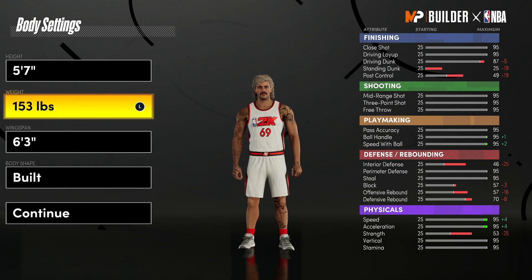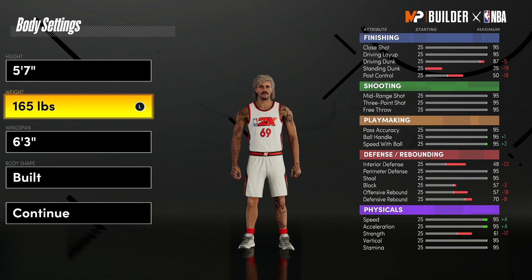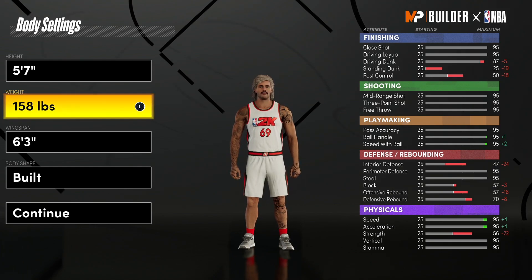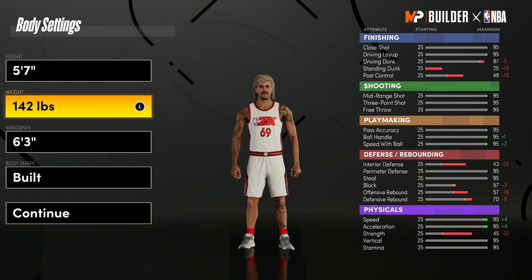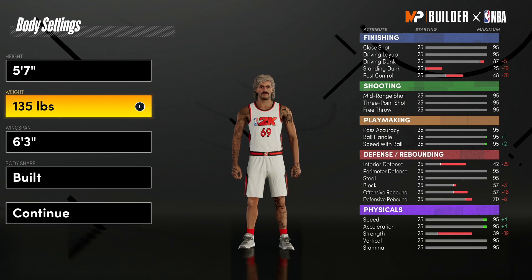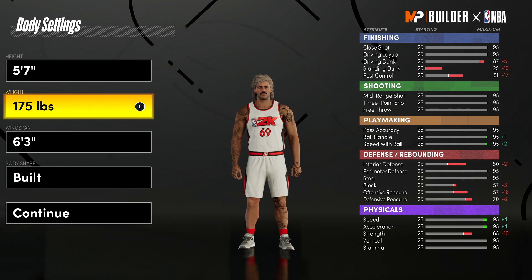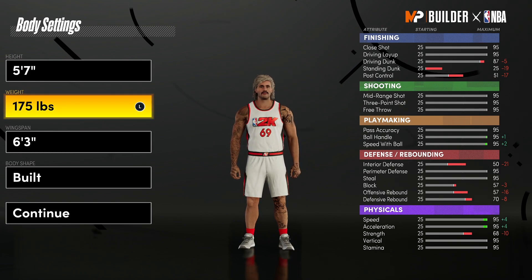The thing about this build is when you look at it, you don't really want strength. This 50 pounds does not do anything for any important stat. You're not going to put interior or strength on this build. I feel like even if you make him 40 pounds more, he's going to move different. But you're still going to have a 95 speed. Weight doesn't matter if you're not going to fill in those attributes — it just affects how you look.